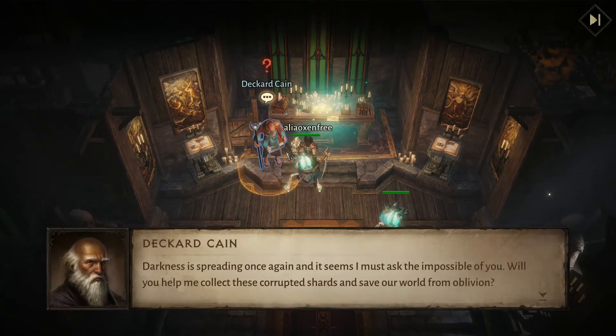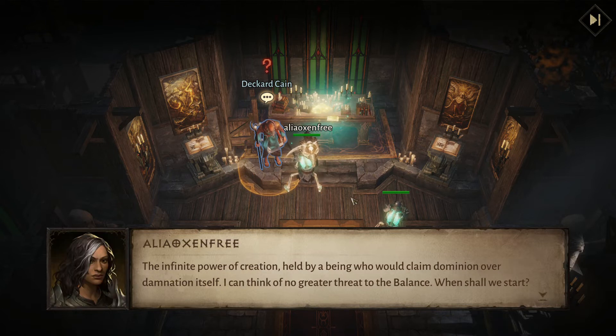Darkness is spreading once again, and it seems I must ask the impossible of you. Will you help me collect these corrupted shards and save our world from oblivion? The hidden power of creation, held by a being who would claim dominion over damnation itself — I can think of no greater threat to the balance. When shall we start?